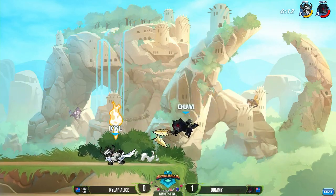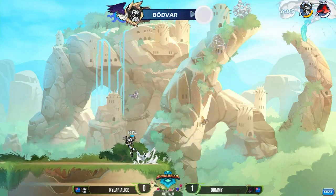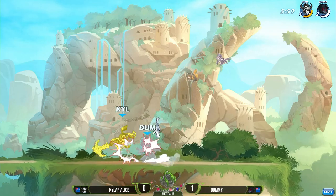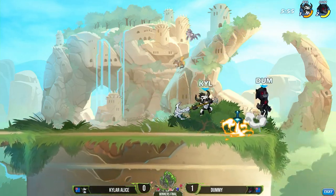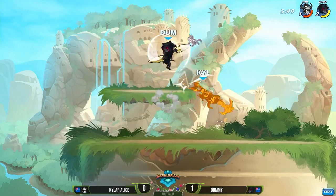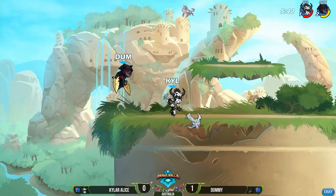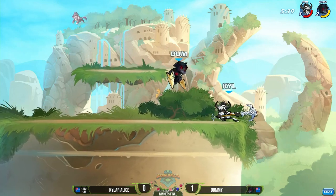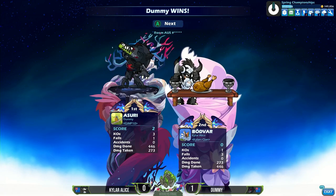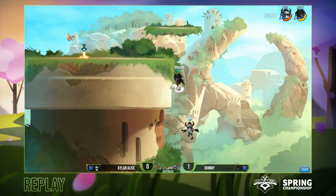That's the worst — you don't want to get this far into bracket and then have some malfunctions on your internet or controller. He ends up getting there — maybe he can potentially pull this one back from the depths. He's basically going to have to reverse three-stock this one to get it back, but the hammer has that potential. This is Kyler Alice we're talking about — this dude's dominated Australia. If anyone can do it, it's going to be him. The recovery is going to do it. Dummy is still yet to drop a game; Kyler Alice is having a rough time here at the Spring Championship and now has to reverse 3-0 to go into grand finals.